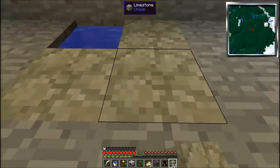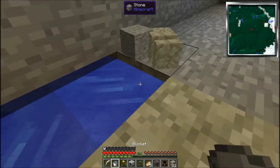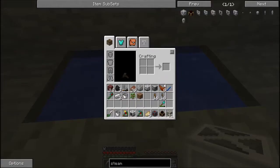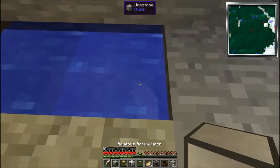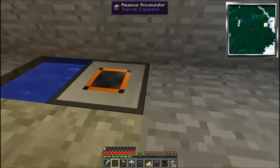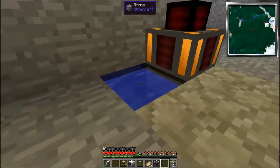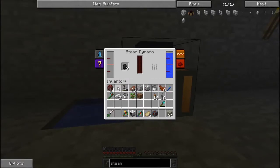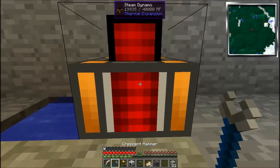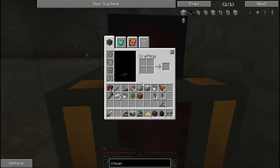I want as little water showing as possible because I don't think it looks that pretty. Now where's my aqueous accumulator? There it is. We're gonna toss that down right there, and then that guy's gonna fill up — he doesn't need any power. And then this steam dynamo is gonna fill up and stay filling up. All this guy needs to create power is some coal. If you shift right-click you get it like that — see how fancy? Let me see if I can place this sideways... I thought you could.